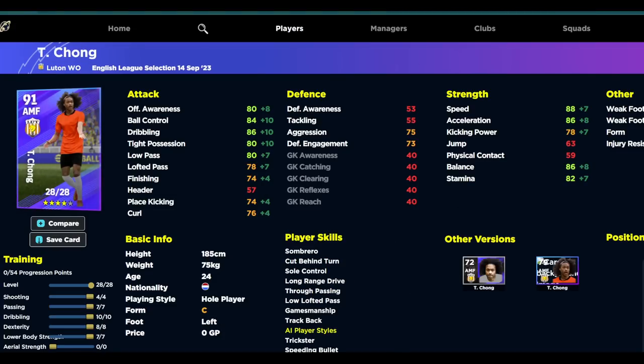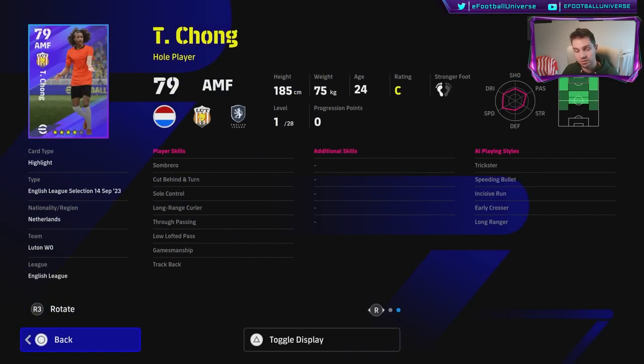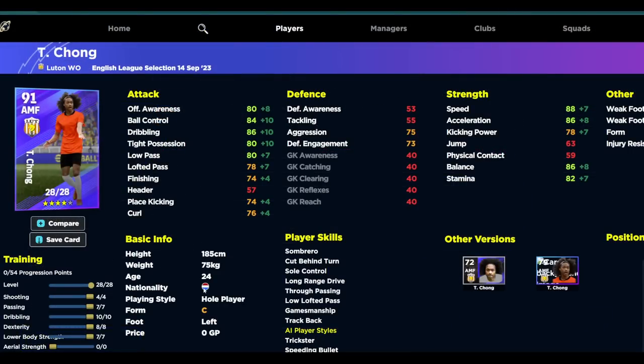I'd also take a look at Chong — this is actually a very very good card with extremely good player skills. Don't discount him too quickly. He's got true pass, low lofted pass, long range curler, sole control, cut behind, sombrero, gamesmanship, and trackback. He can play left wing, right wing, center mid, or attacking mid, which is brilliant. He's down as a hole player — hole players are not quite as effective in eFootball 24 as they were in eFootball 23, but they're still around 90% of where they were. When you max him out he's got really key stats — acceleration, balance, offensive awareness, ball control all in the high to mid 80s with the boost.